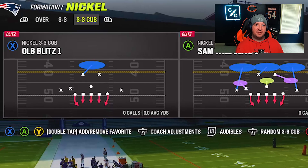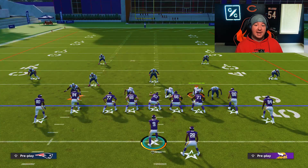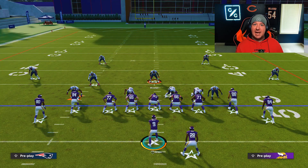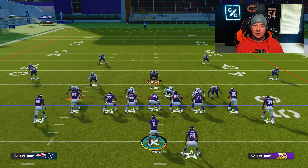Now let's get into the nickel 3-3 cub — 335 wide was an old name for the formation, but this is another formation where you can learn a gap shoot against the 0-1 trap. Now the secret with this is that when you face the 0-1 trap in this formation, you are going to shift your defensive line towards the running back. In this case, the running back is on the right side, so we'll shift to the right. From there, we are also going to crash the defensive line up once again. Now our user is going to occupy a different gap. Unlike the nickel over where we have two defensive tackles and two linebackers, we cannot take on this particular alignment without being blocked by one of the interior linemen.